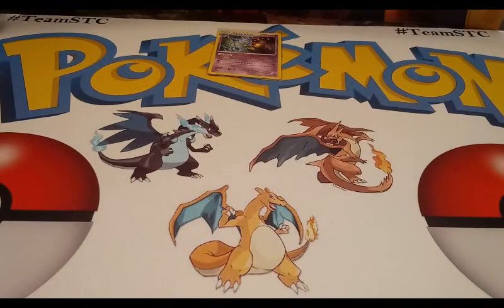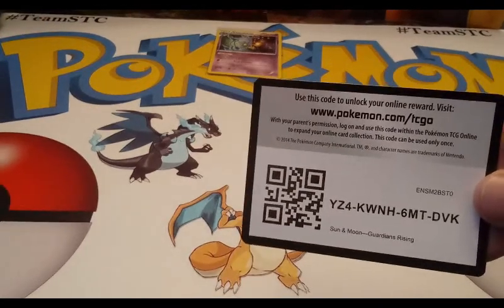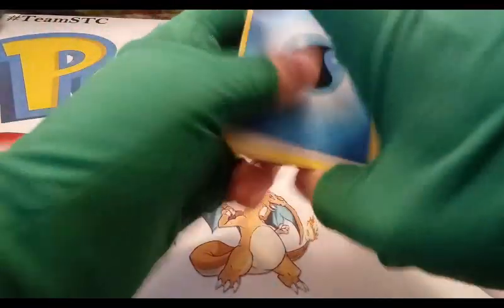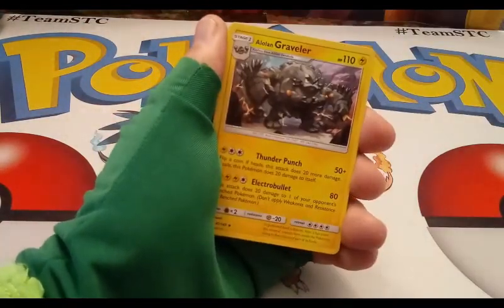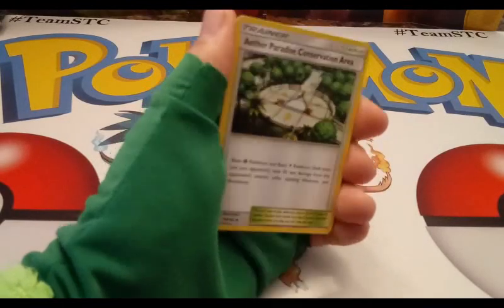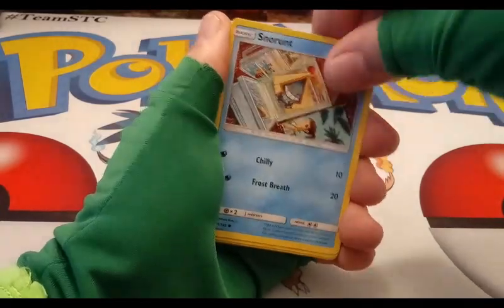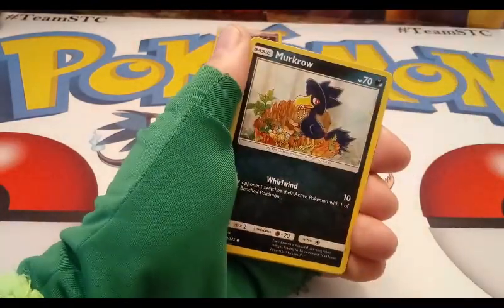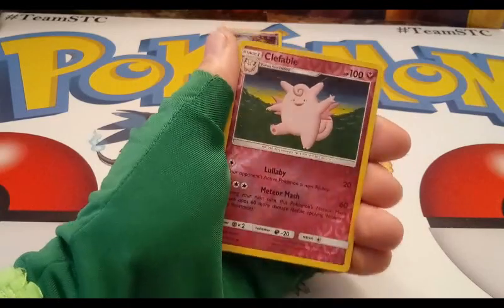One more pack left — last pack, Guardians Rising. Do we have any last-pack magic? Did you like this video? Give me some luck! Code card. We've got a one, two, three, and four all the way to the front. I get a water energy, Hala, a Lillipup, and Crabrawler — ate the paradise — conservation area, Snorlax gas form, Vanillite, Rowlet, Sandygast.